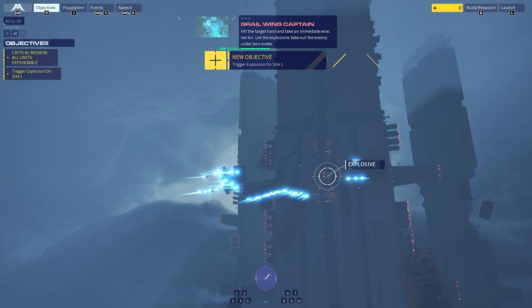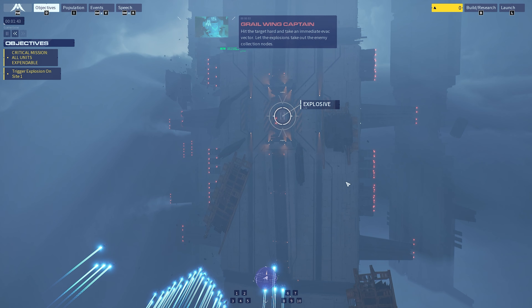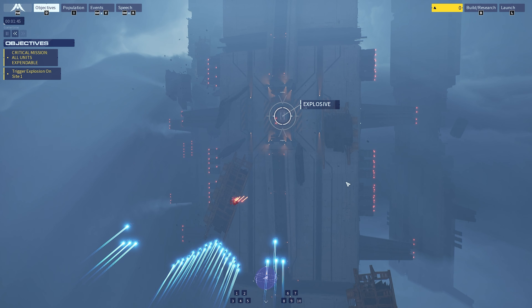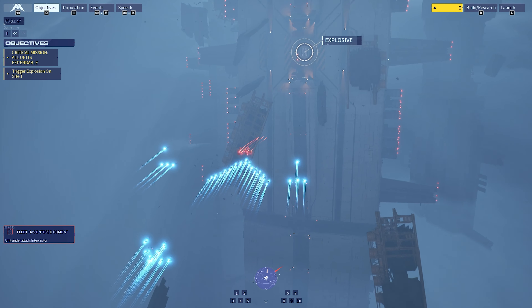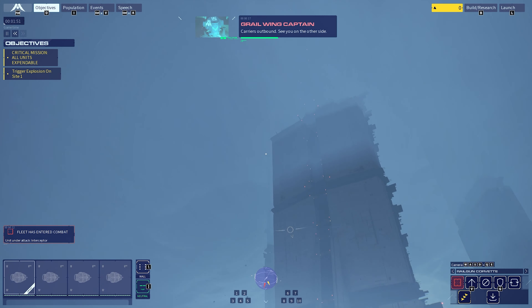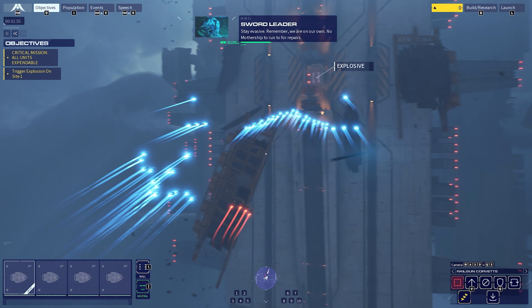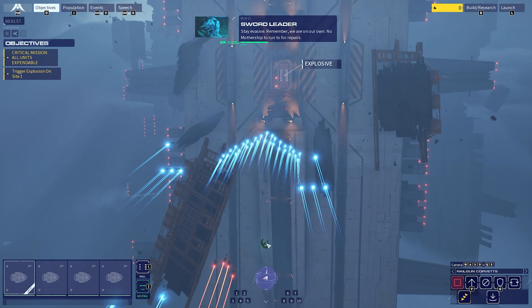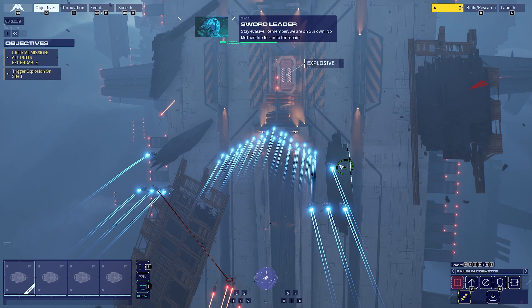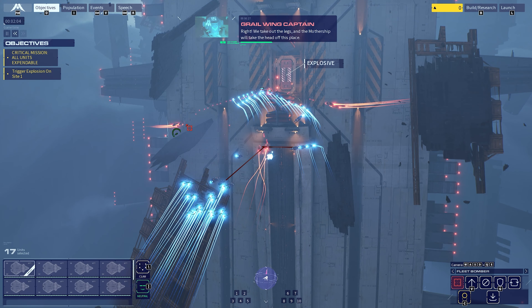Take an immediate evac vector, let the explosions take out the enemy collection nodes. Hello everybody, welcome back to Homeworld 3. Incarnate destroyer coming down from above. Outbound - see you on the other side. Stay evasive, remember we're on our own, no mothership to run to for repairs. We take out the legs and the mothership will take the head off this place.